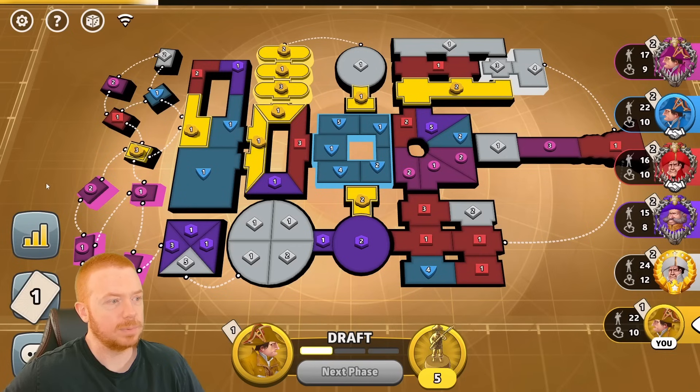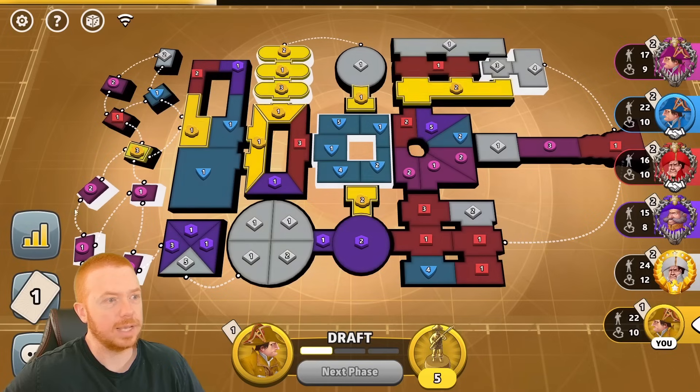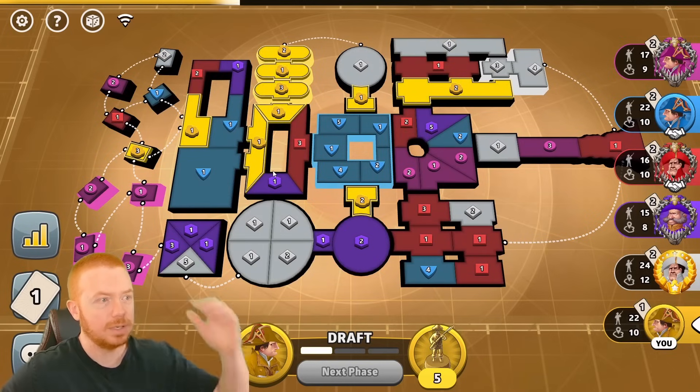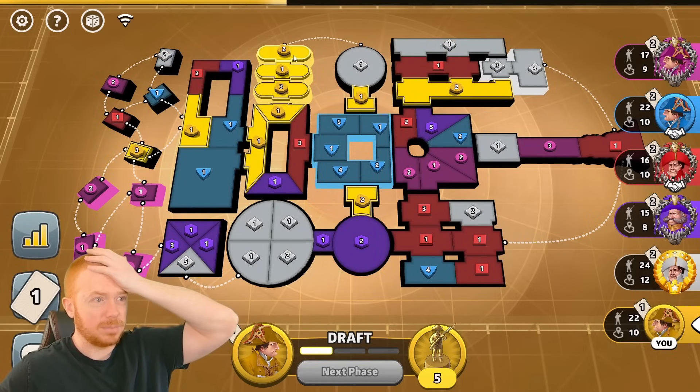Everybody trades before me — I started with a cavalry card. I could alternatively go for this bonus. This is not good — six on three is not enough. I could start working on this and bring this three in.